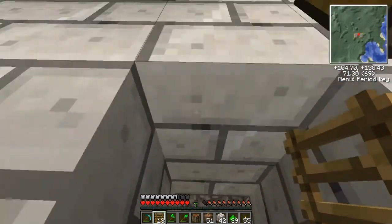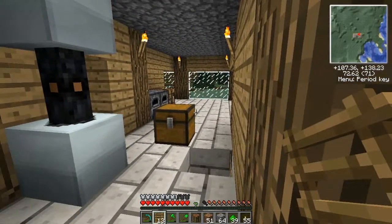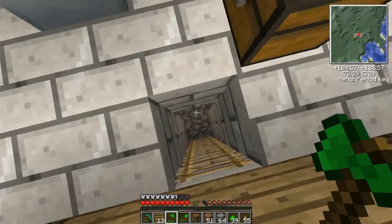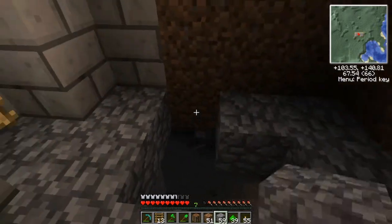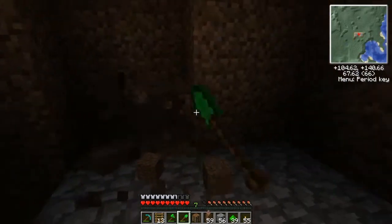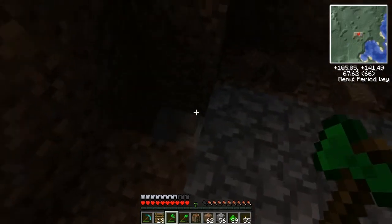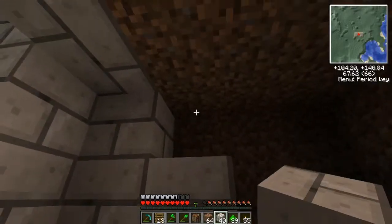I hope no mobs come up while I go get some cobblestone. Another problem is I don't have enough chests. I need loads of chests. I don't know where to place them — if I place them against the windows it might look a bit weird. I'll just put that there, fill in these holes, light up the room, and move my stuff down here.